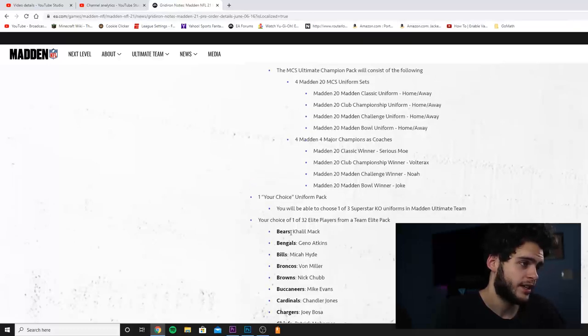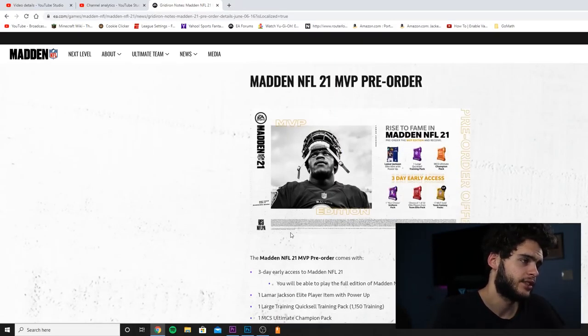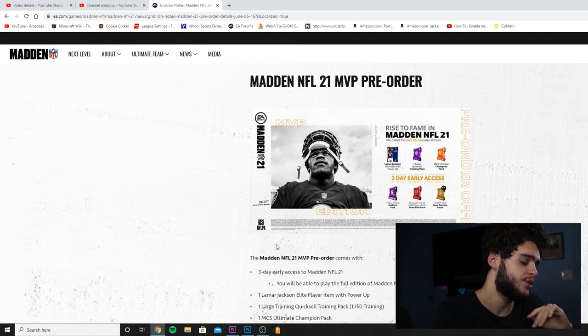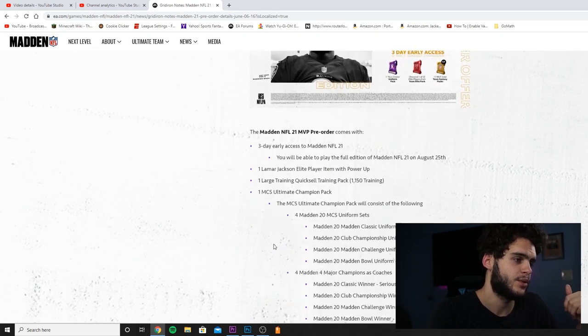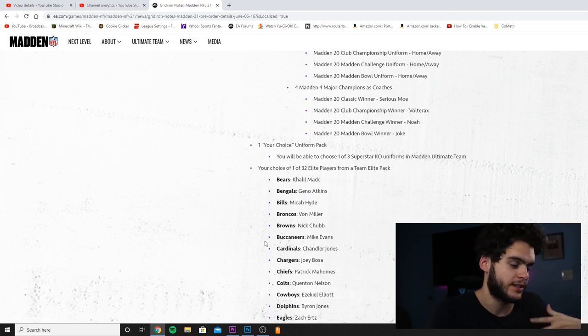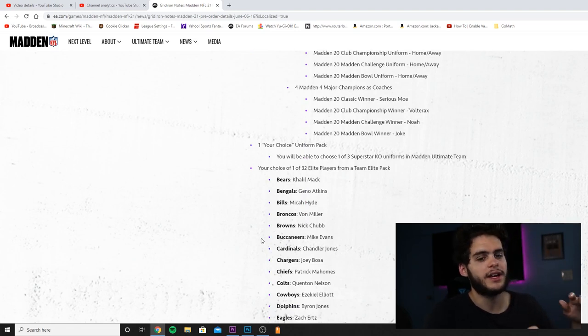If you buy the MVP edition you get great value and a cool cover. Personally I think this is the best one — if you do anything in MUT at all, this is the edition to go with. If you don't play MUT, go with the standard base edition. The middle Deluxe edition is just an awkward in-between — it wants to be great but it's just not working out.